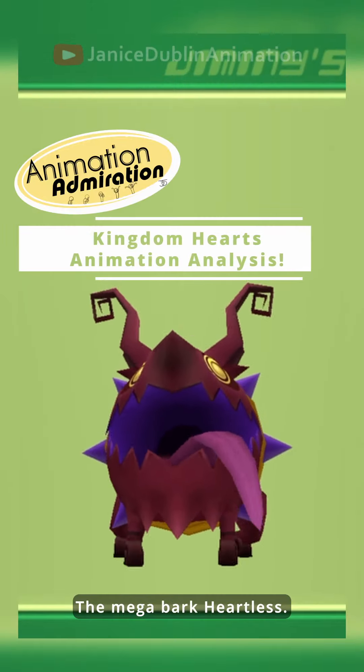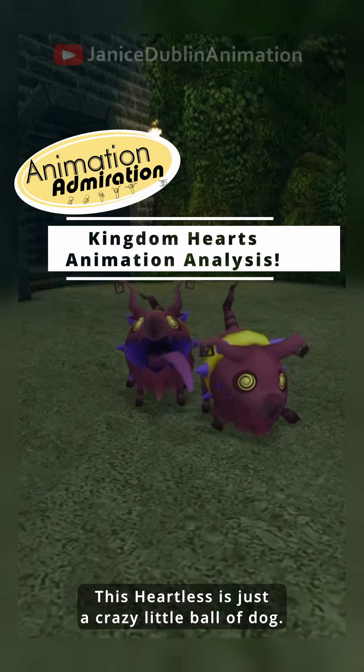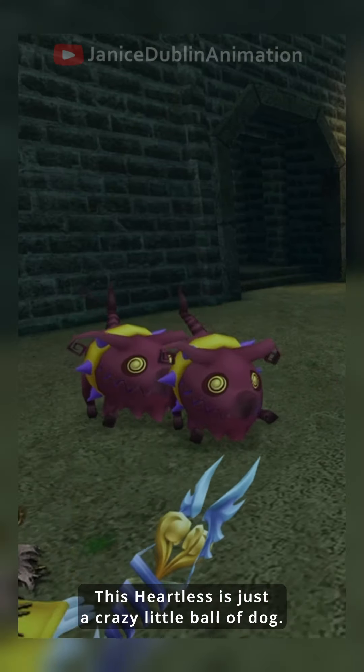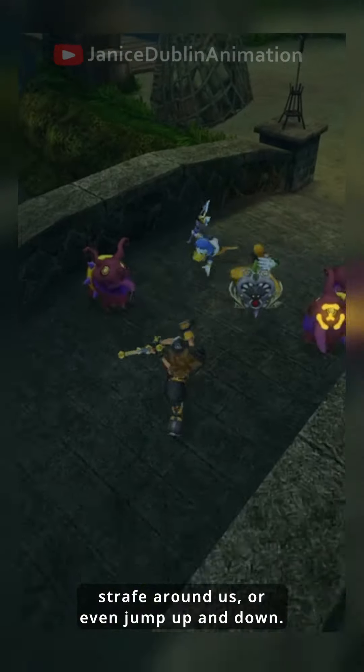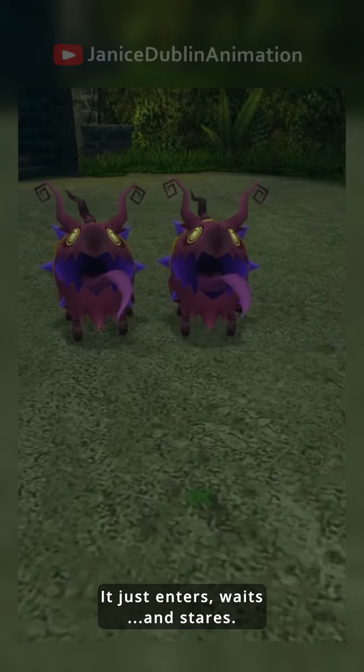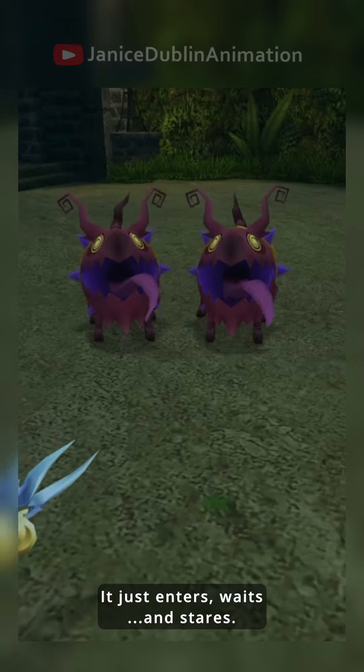Rabid Dog, the Megabark Heartless. This Heartless is just a crazy little ball of dog. It's not the type to prance across the battlefield, strafe around us, or even jump up and down. It just enters, waits, and stares.